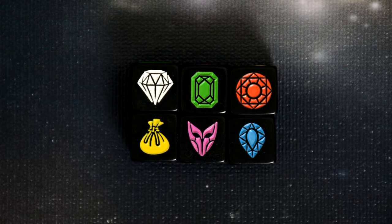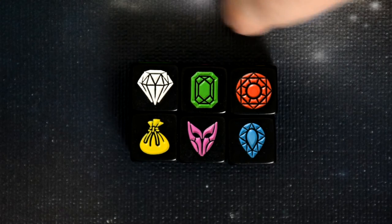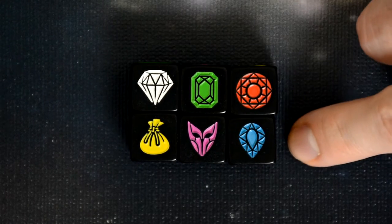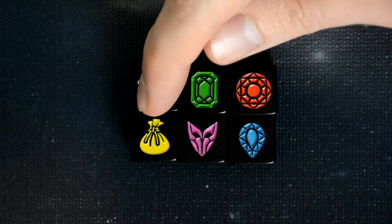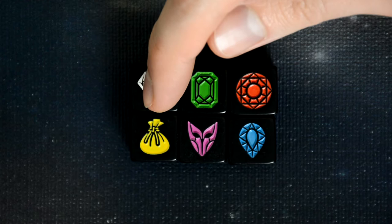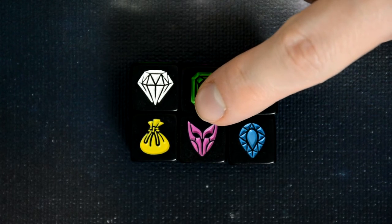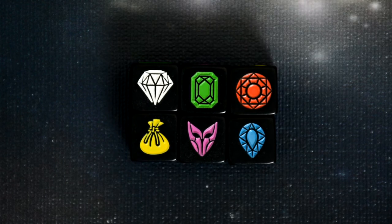Let's take a quick look at the dice. On the dice there are six different sides: we have four gems which are white, green, red, and blue. Then we have two other symbols — the yellow bag, which is turned in at the end of the round for gold coins, one coin for each gold bag; and the purple mask, which is the infinity symbol, which you turn in at the end of the round for one infinity token.